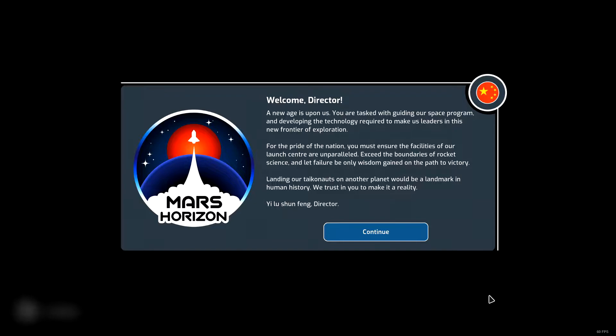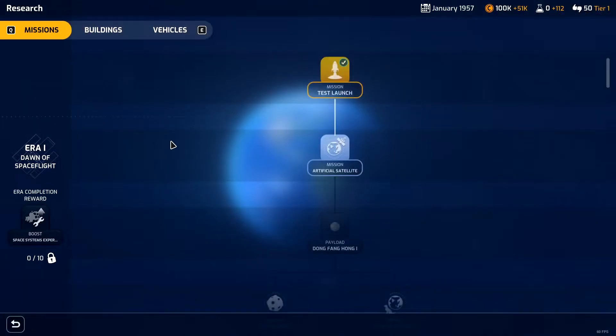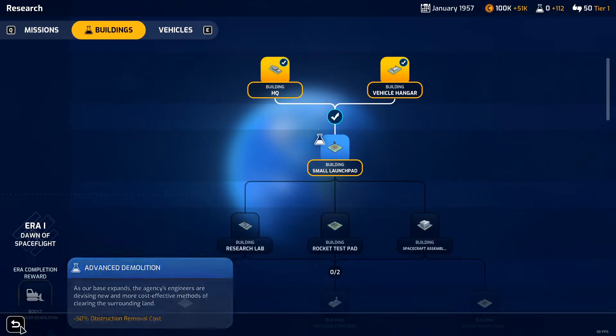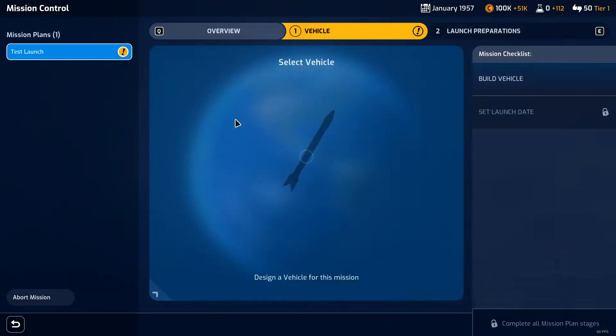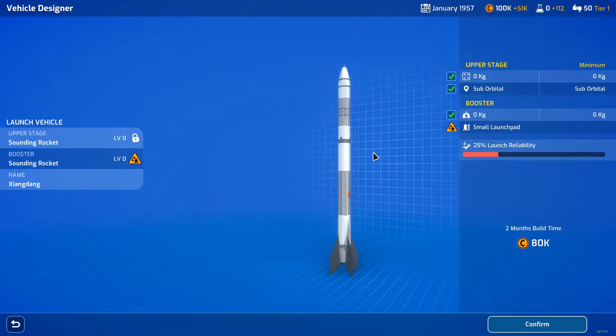So we have our little welcome message - I think it's the same for every space agency with the exception of the greeting. Now we have our start. The first thing you want to do is come in here and start researching the small launch pad, that way we can get ready to do our first mission which is the test launch. I'm gonna plan that mission, grab our sounding rocket - it is the Zhang Dang.